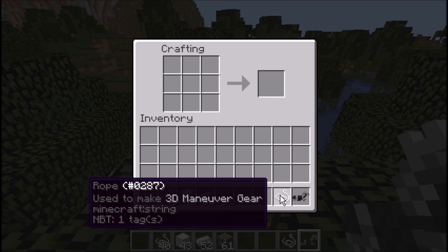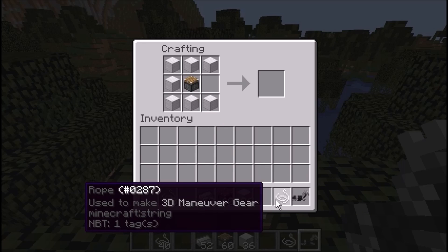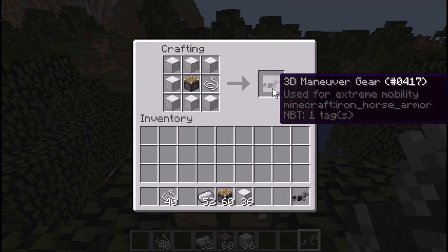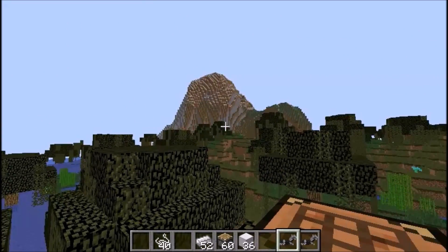Rope is used, as you see right there, to make the gear. Next, what we're going to do is take blocks of iron, put it on the top, middle, and on the bottom on the very side. Then we're going to put a piston in the middle. Then you're going to use this rope that you've crafted and put it in the last spot. This gives you the 3D Maneuverable Gear, which is really, really cool.